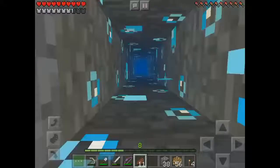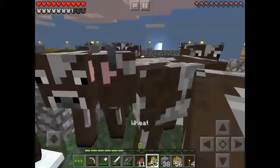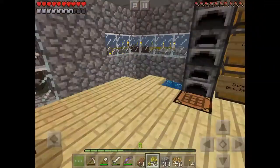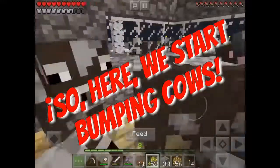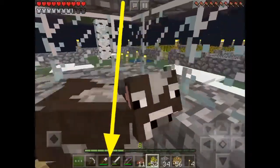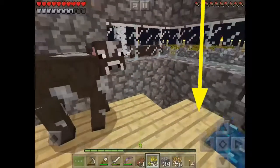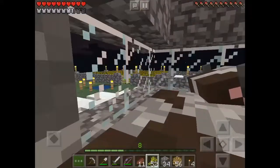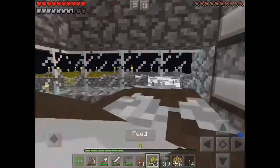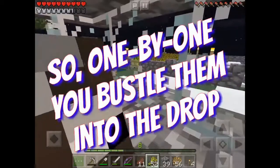Up to the surface - bust open their wall, lure them in with some wheat, take the door out so it's not in the way, in they come. Then you just kind of slowly bump into them towards the corner, and even though they're two blocks wide they do go down the hole. Down below we've blocked off the nether gate and we've blocked off the door.